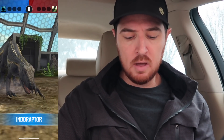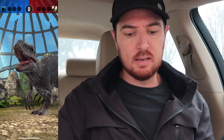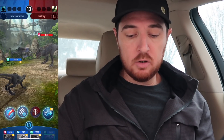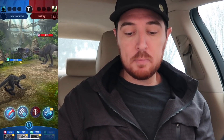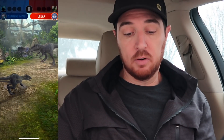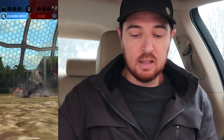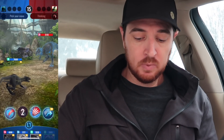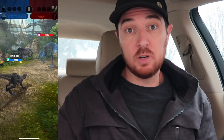I'm going to open with my Endoraptor. I had a Tenantorex, Delta, and Stego. With Endoraptor versus Indominus Rex, I like to just go ahead and do an attack first — banking on them not hitting through my evasive stance with a cloak. Unfortunately I critted, but it didn't hit through the cloak.